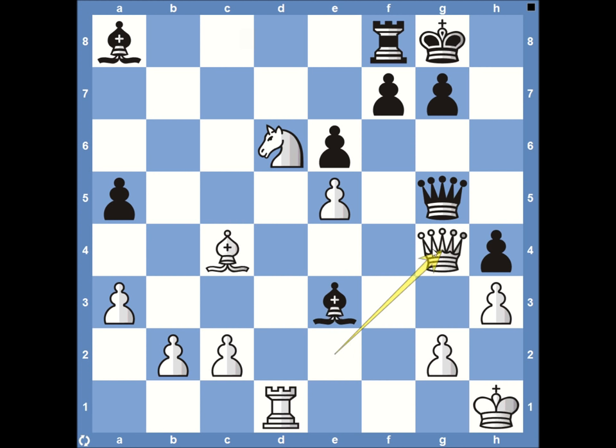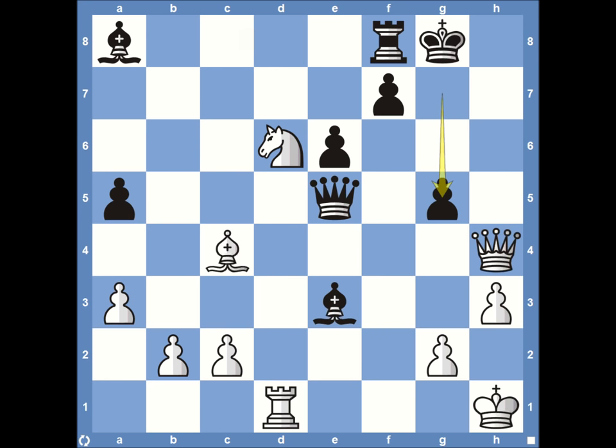The queen comes to g4, saying if you take my pawn on e5, I'll take your material back. That's exactly what we see — queen takes on e5, queen takes on h4. Then pawn to g5. It would also have been interesting to play bishop to g5 attacking the queen, but g5 is not too bad at all.